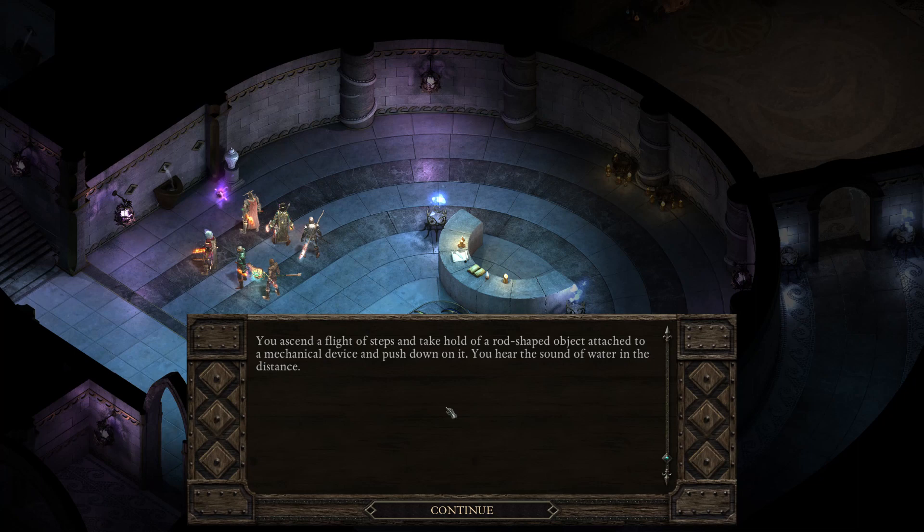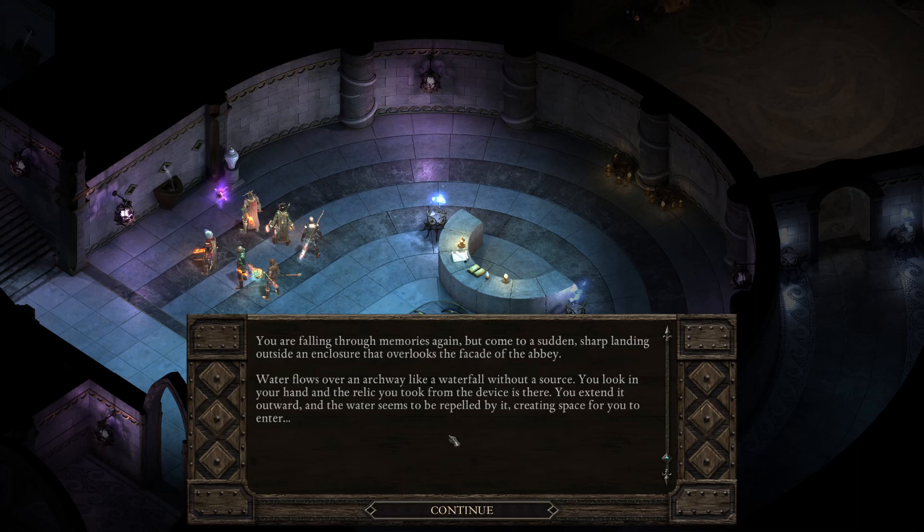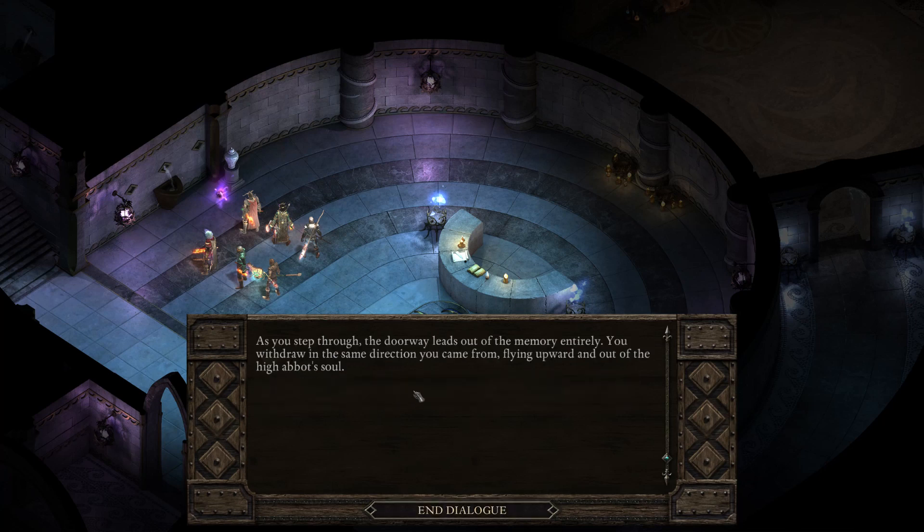You ascend a flight of steps and take hold of a rod-shaped object attached to a mechanical device and push down on it — you hear the sound of water in the distance. You are falling through memories again but come to a sudden sharp landing outside an enclosure that overlooks the facade of the abbey. Water flows over an archway like a waterfall without a source. You look in your hand and the relic you took from the device is there — you extend it outward and the water seems to be repelled by it, creating space for you to enter. As you step through, the doorway leads out of the memory entirely.